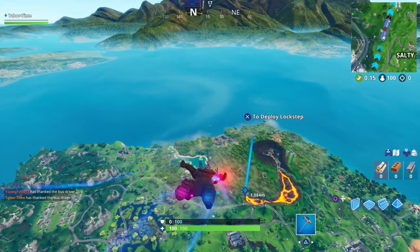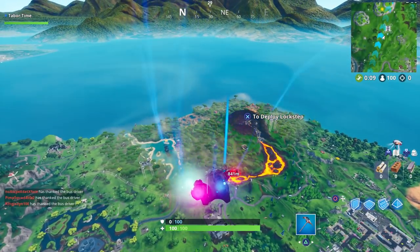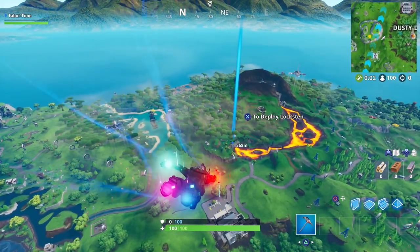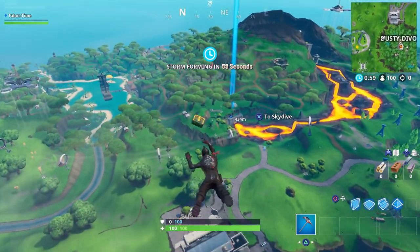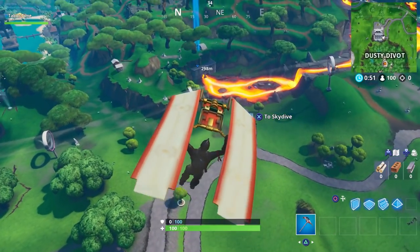If you're an OG player you'll remember where this molten tunnel was, because in season one it was a great landing spot. There was a secret area — one of the first secrets in all of Fortnite — the two treasure chests behind the hidden wall in the underpass. I used to always launch myself right over Dusty Depot and go to the underground tunnel.